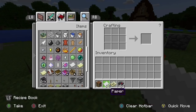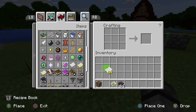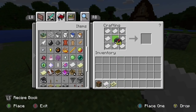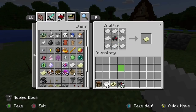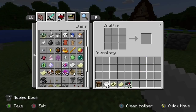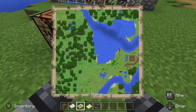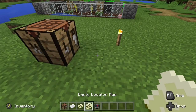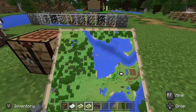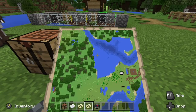To craft ourselves a locator map, go ahead and grab your paper, lay it out like this, and throw your compass in. Pull out a locator map. This should be the exact same map that I showed you guys — and you can see I am now on the map. But this is still zoomed in.